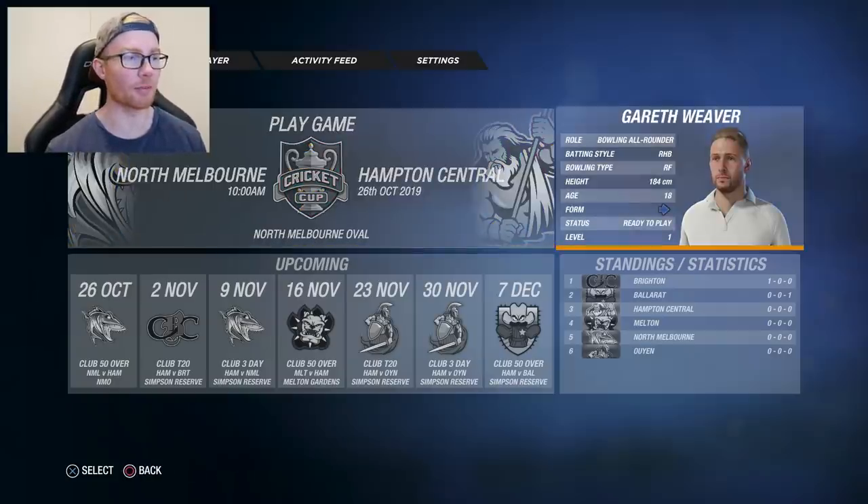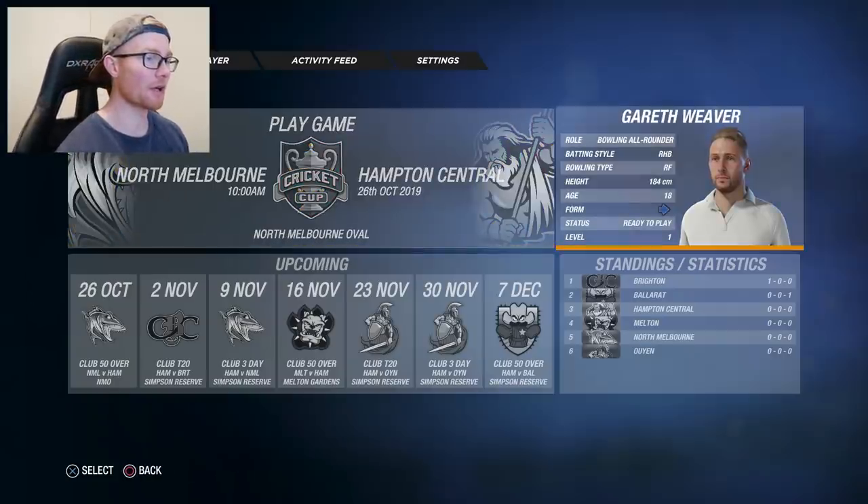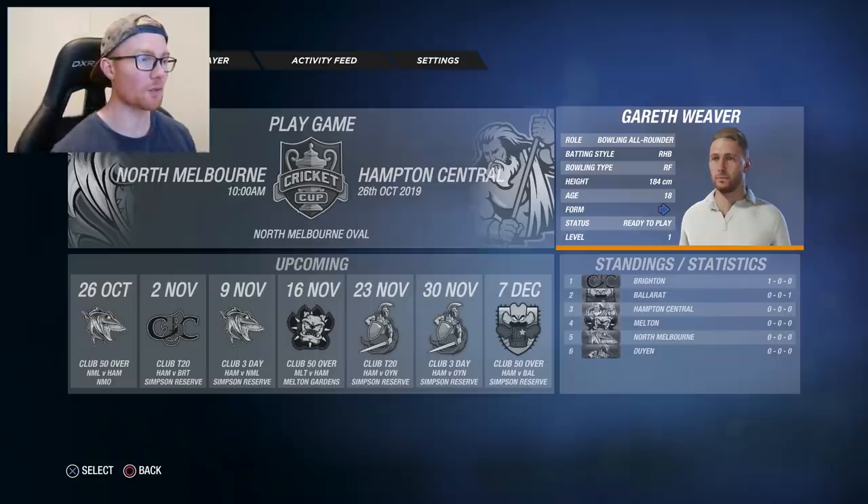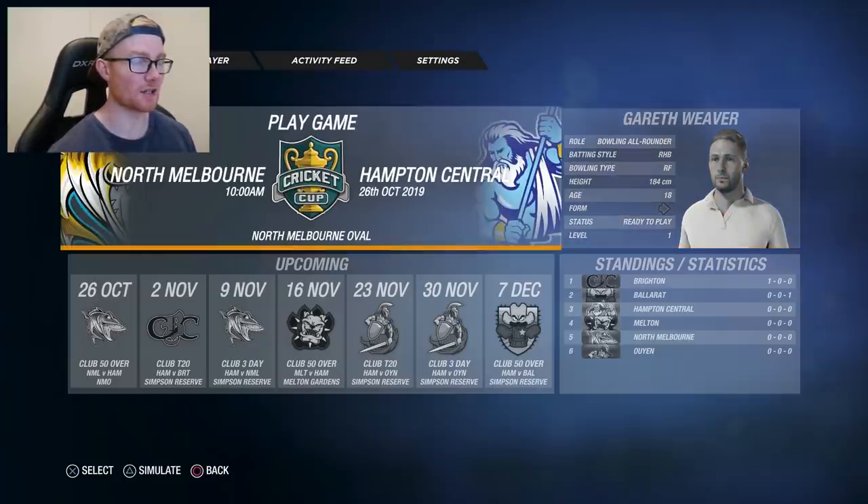Another thing to note is that the Career Mode player, when I backed out of the Career Mode and went back into it, it actually reset the appearance of the player. So that's why in the first game that we played, the player didn't look anything like what we chose, which is a bit annoying. So if I back out and go back in, it would reset itself again. I'm just going to leave it as it is - I might change the hair colour, but until there's a fix, I'm not going to keep changing it because that just takes a lot of time.